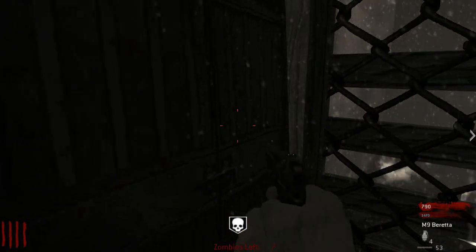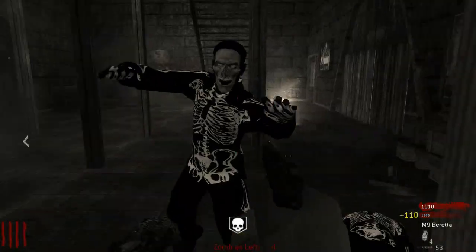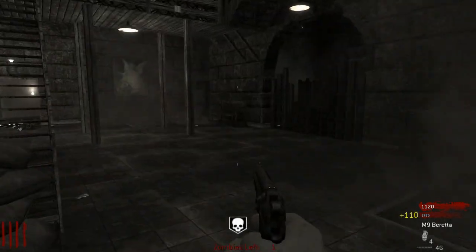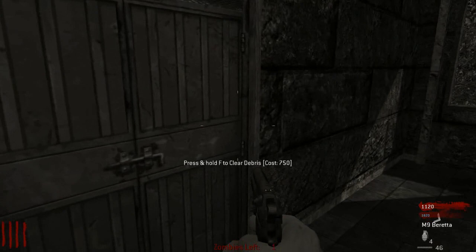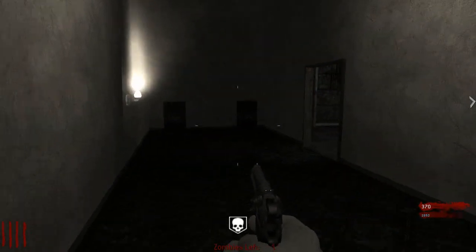I'll buy the next door. How much is the one at the end of that? Oh, there's zombies in here. The next one is 750. I'll get that one. And then the next one is 750 as well.